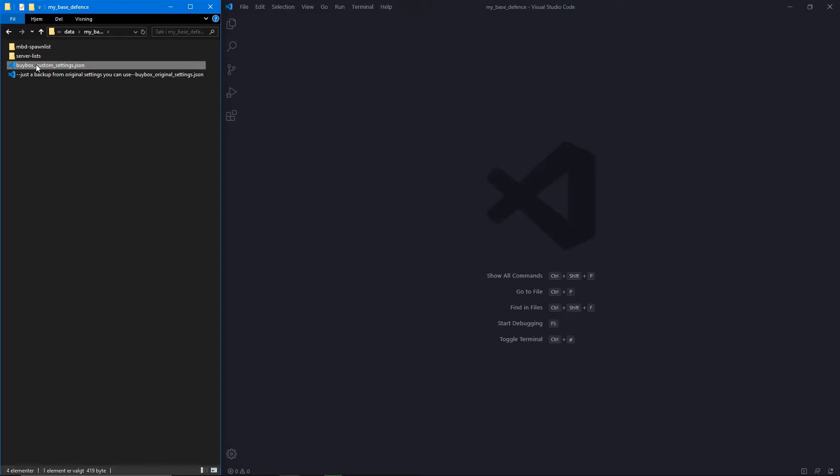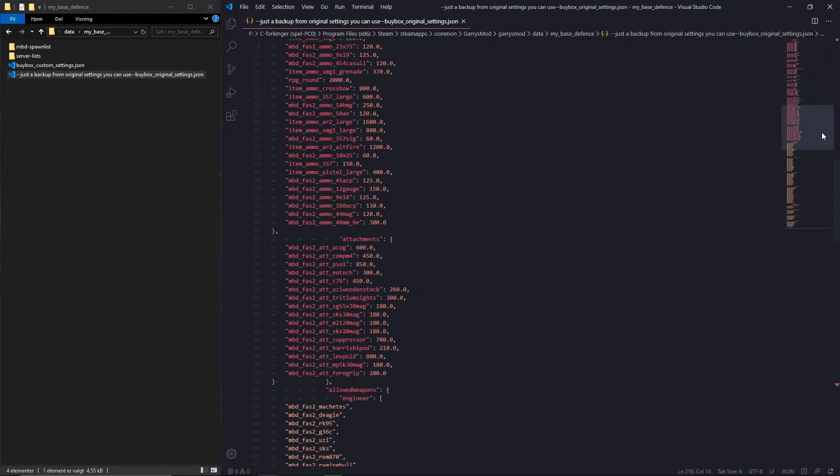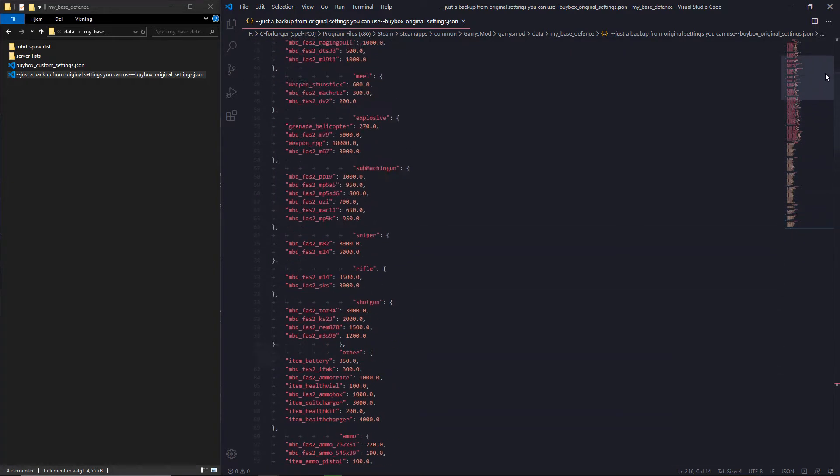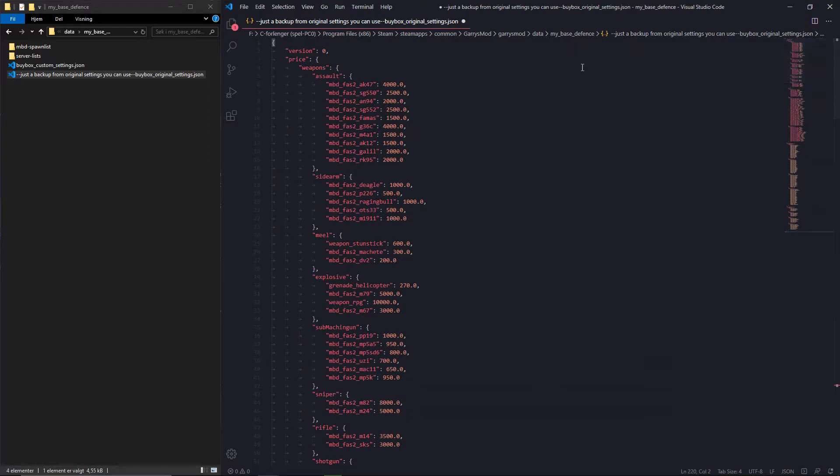Here is your buy box settings. This is a backup file of the original settings. You can use this as a template. I've now formatted it with a Prettify extension.